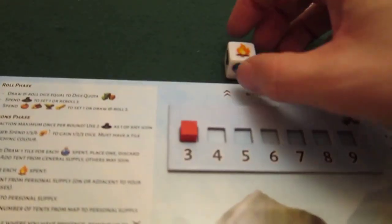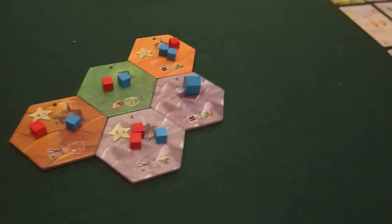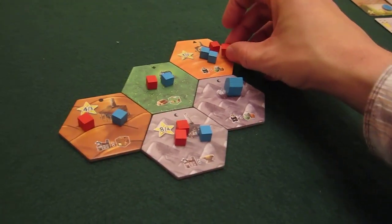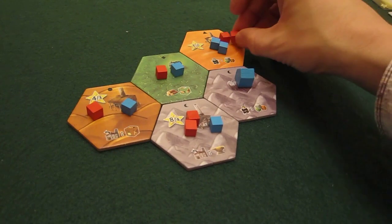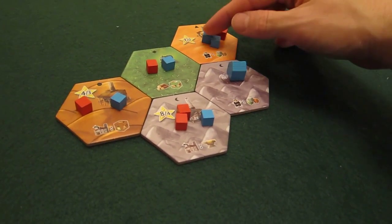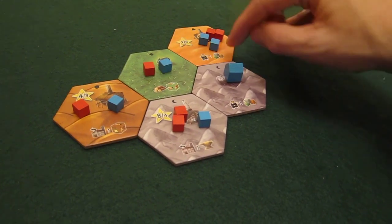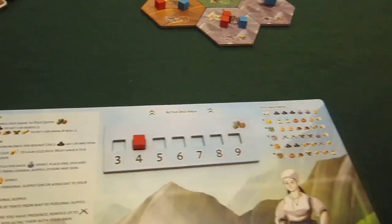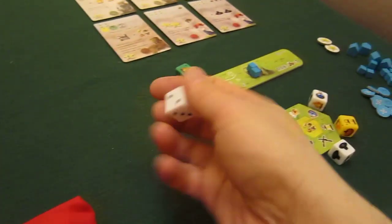My second action is a settle. I'll settle onto this tile. Ties are friendly, so we are now both governors — we'd both get one point at game end. More importantly, I get to increase my dice pool, so I can now draw four dice. That's nice — I wanted that.